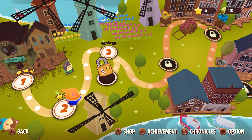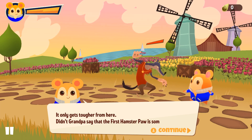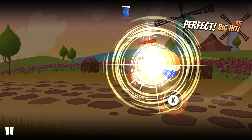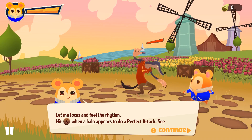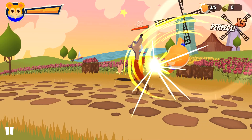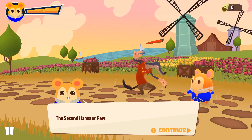Maybe we're just executing on the tutorial now. It only gets tougher from here — didn't grandpa say the first hamster paw is something called perfect attacks? That's different. Hit X when the halo appears to do a perfect attack. So don't just spam — if I do five perfect attacks in a row, I get big hits for extra damage.